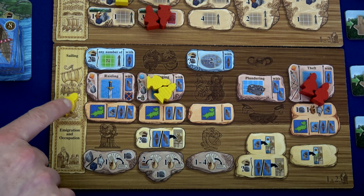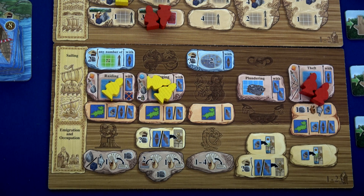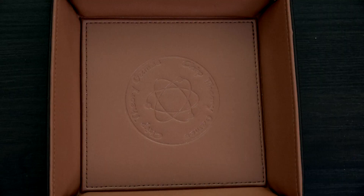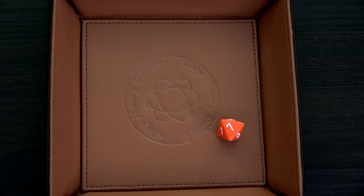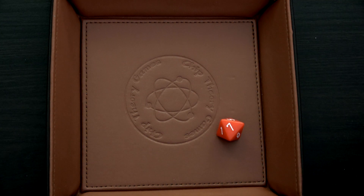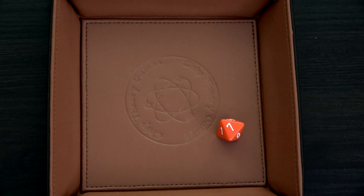Let's move to raiding. We can use swords and stone, and we do get a plus one from Raider. Rolling the die we get a one — no, we want a seven. That'll work because I was eyeing this good worth eight — plus one because we're a Raider, so we're good.